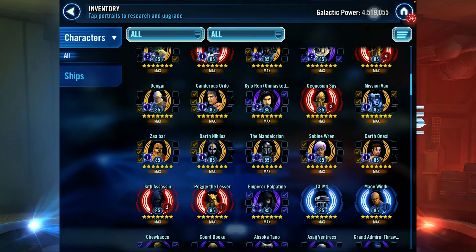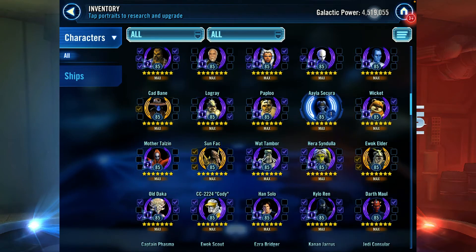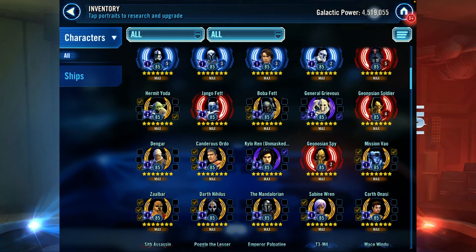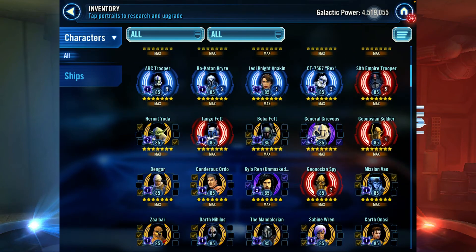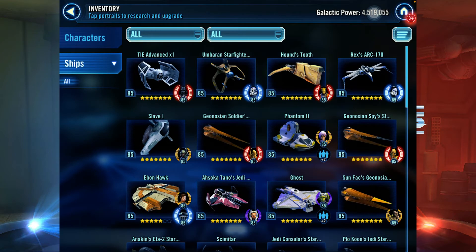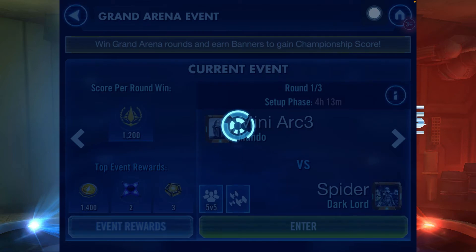There are other factors to consider as well, such as gear levels and mods as I mentioned earlier. But what's most important to take note of is the first 10 to 15 rows of your opponent's roster, because when you're matchmaking in GAC, that's what the algorithm takes into consideration. You can also check his ships after, but that's less critical — and that is tip number two.